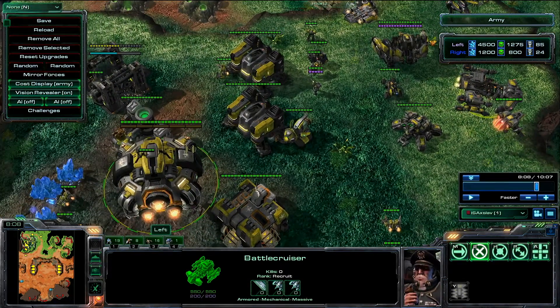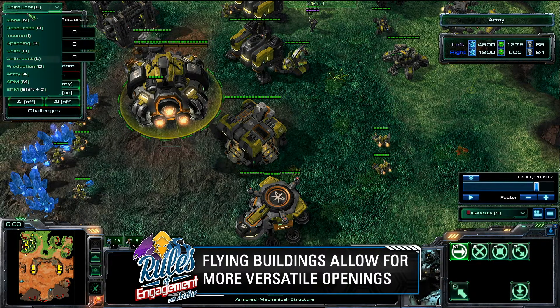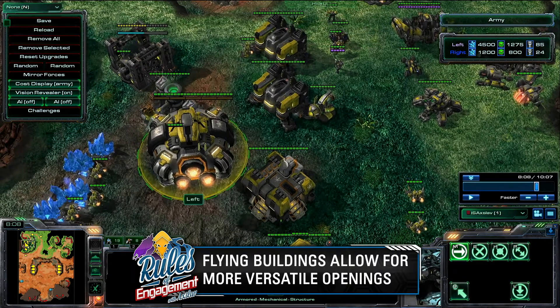Now let's talk about some of the things that make Terran such a unique and cool race. One of the coolest parts is that their buildings can lift off. This command center here has already lifted off — it's flying up in the air. You can use the land command to tell it to land somewhere else. This introduces a lot of really cool concepts with Terran.